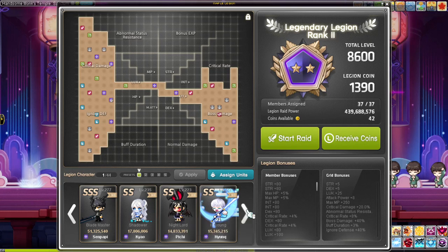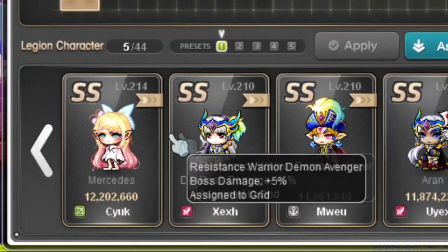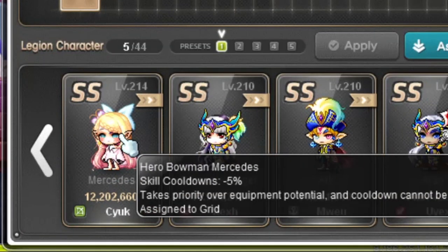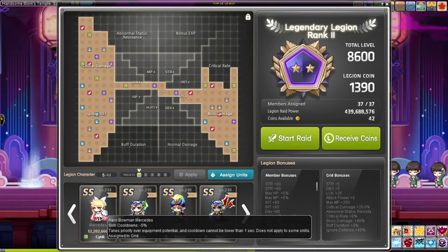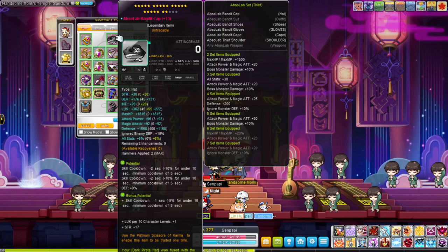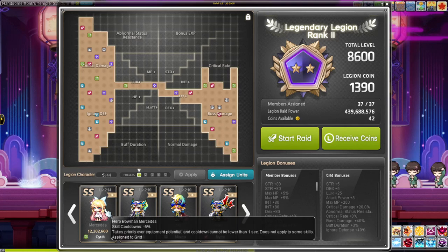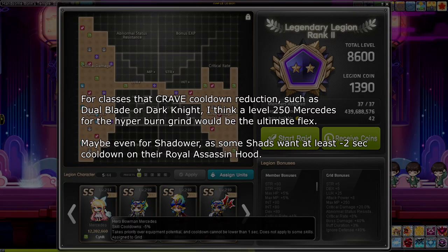The best kind of Legion block would be something like crit rate. If you're lacking critical rate and you don't have 100% crit rate, I would probably do Nightlord. Ho Young gives you flat luck. Mercedes — I'm considering this one. For Dual Blade, we use a cooldown hat, so every single second counts. So for me, I'm probably going to do Mercedes.